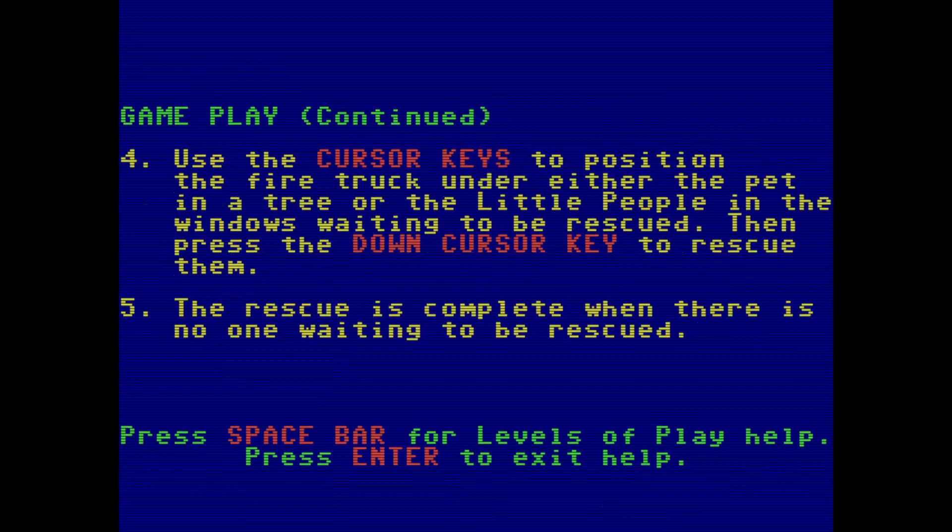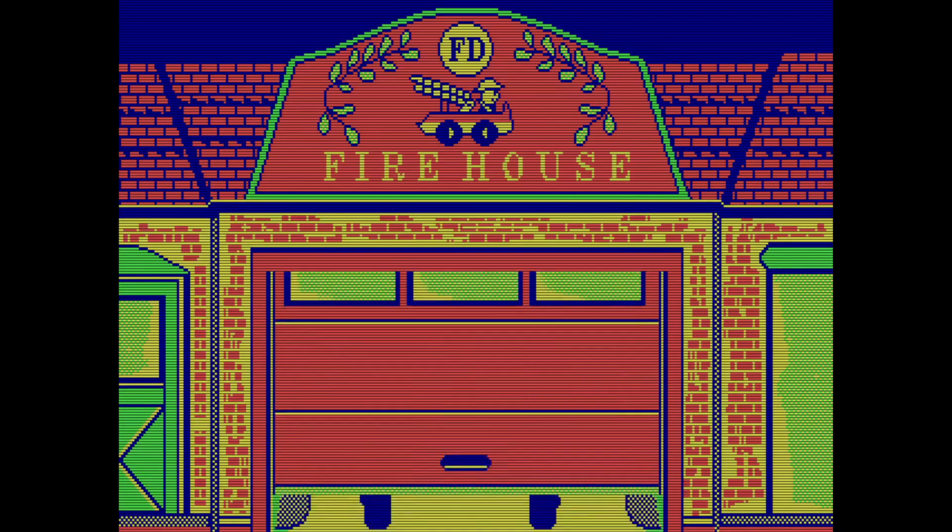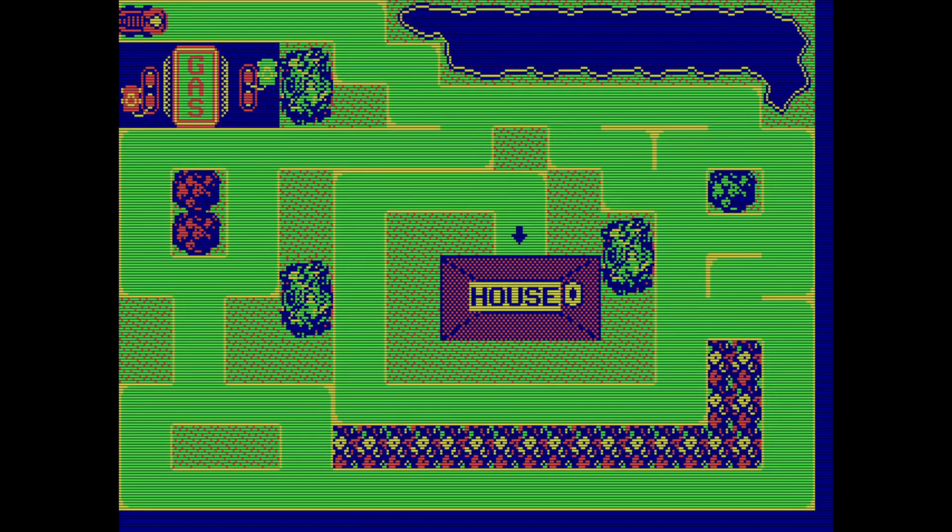So there's more gameplay here. I'm just going to exit here and show you the game itself. Use the number keys to select a level — we'll go for the easiest level. And the first thing you have to do is solve a maze. Use the cursor keys and get to the house.